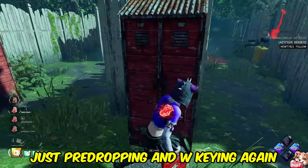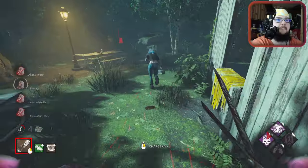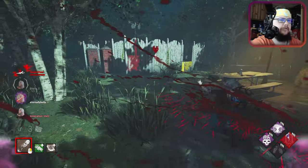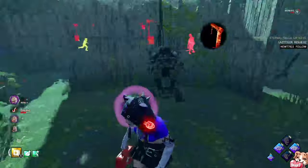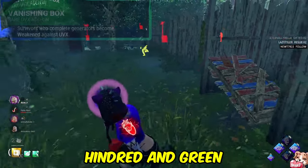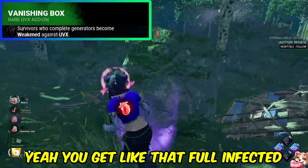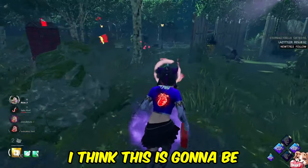It seems like it's just pre-dropping and W-keying. The green add-on with hindered is good too — every time you pop a gen you get fully infected. I think this is going to be the new meta add-ons.